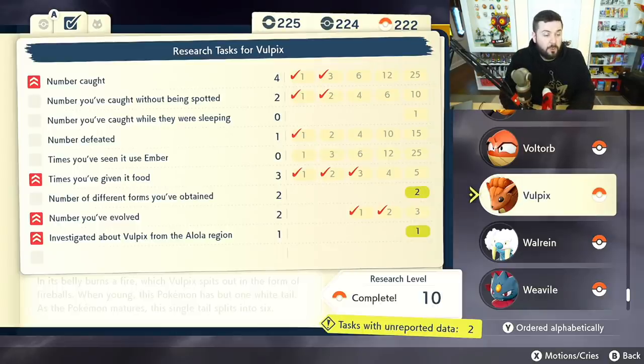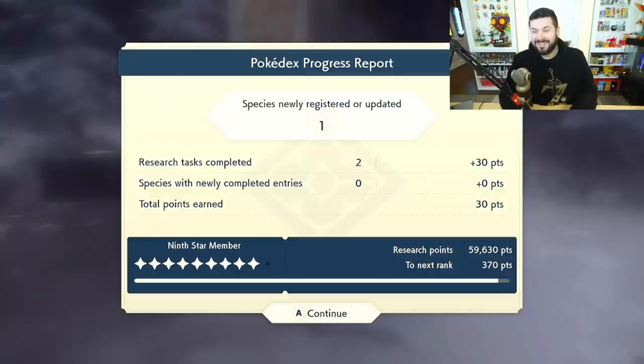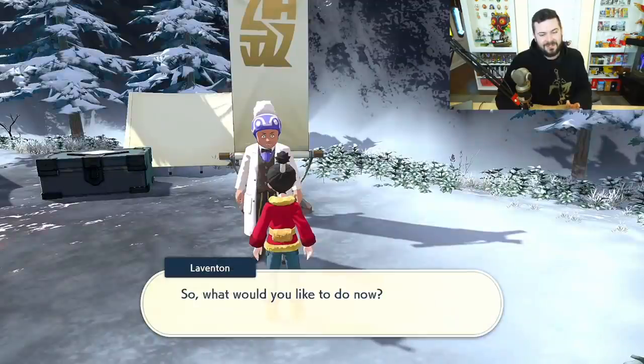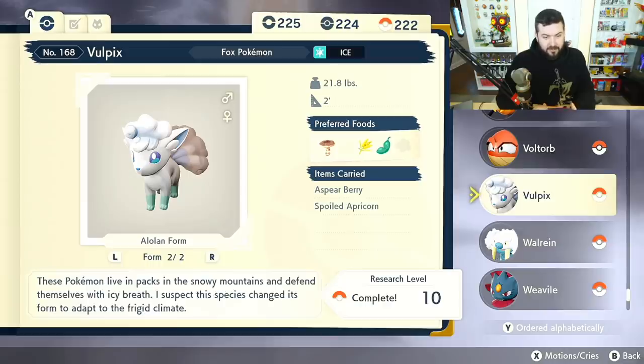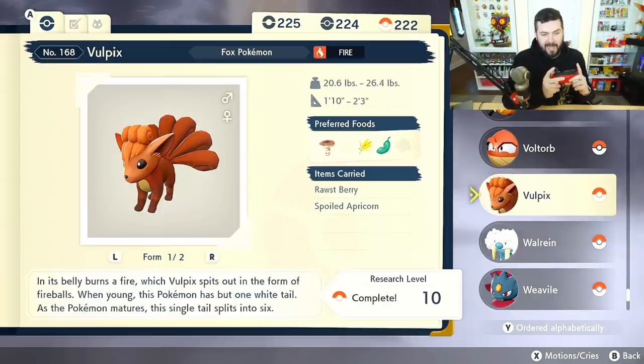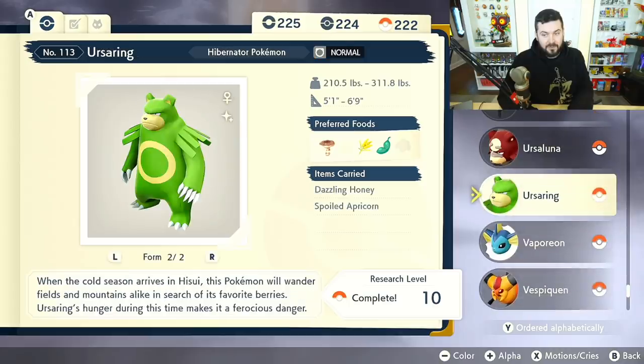Getting this Vulpix completes the quest 'Investigate Vulpix from the Alola Region' and also the 'Different Number of Forms Obtained' chapter. Pro tip: while on the Pokedex entry, you can use L and R to swap between the two different models, and that will be the one visible on the Pokedex page. You can also do this for shiny or alpha Pokemon.